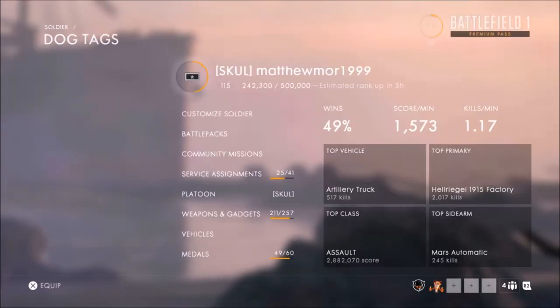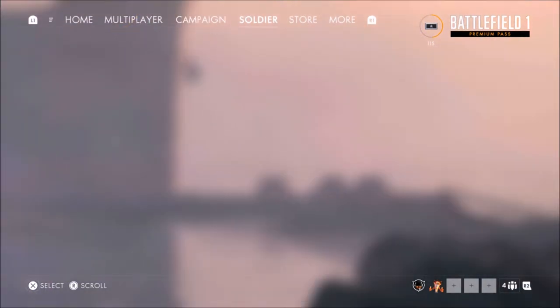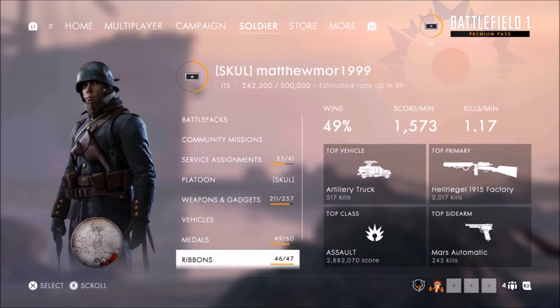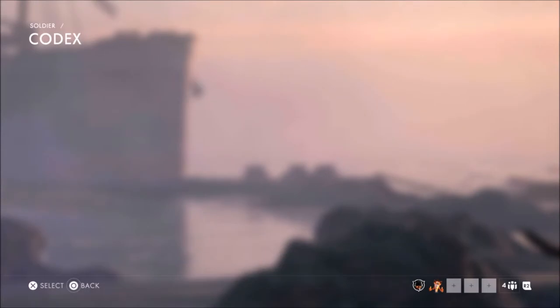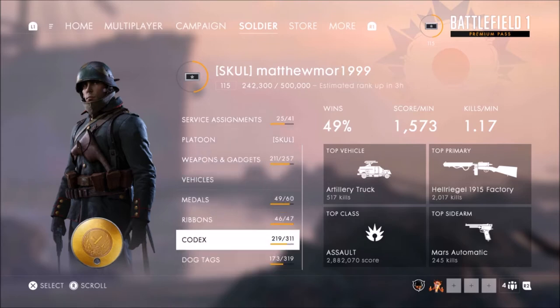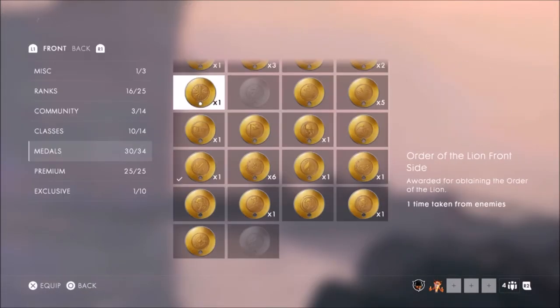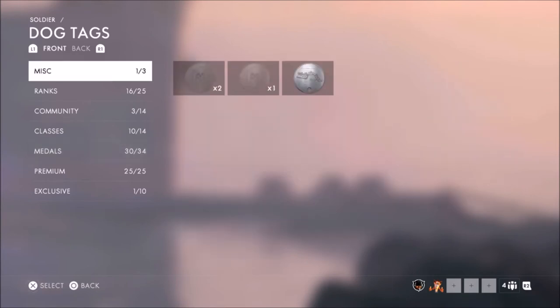You equip the Belly of the Beast dog tag as well. Then you need to get the Almond dog tag, which we didn't know about. You need the Almond equipped along with either the Angel Sign or the Belly of the Beast dog tag — that's pretty much it to get into the Master Hunter easter egg.